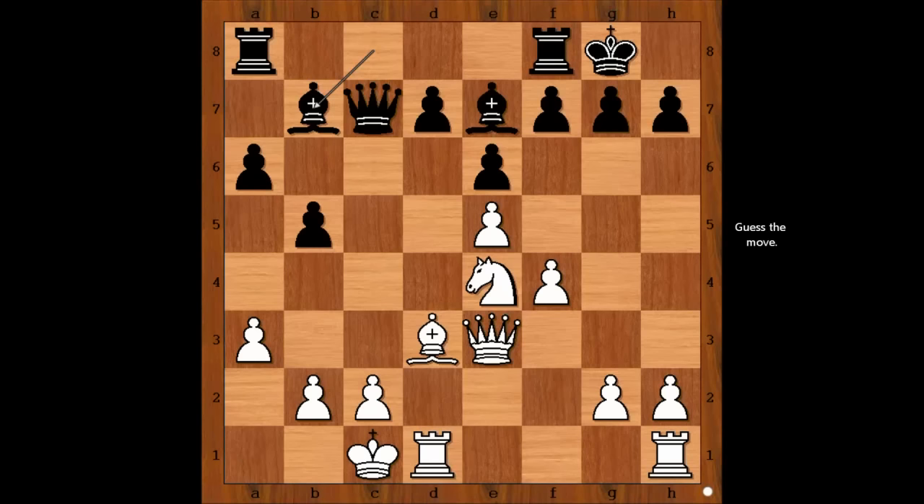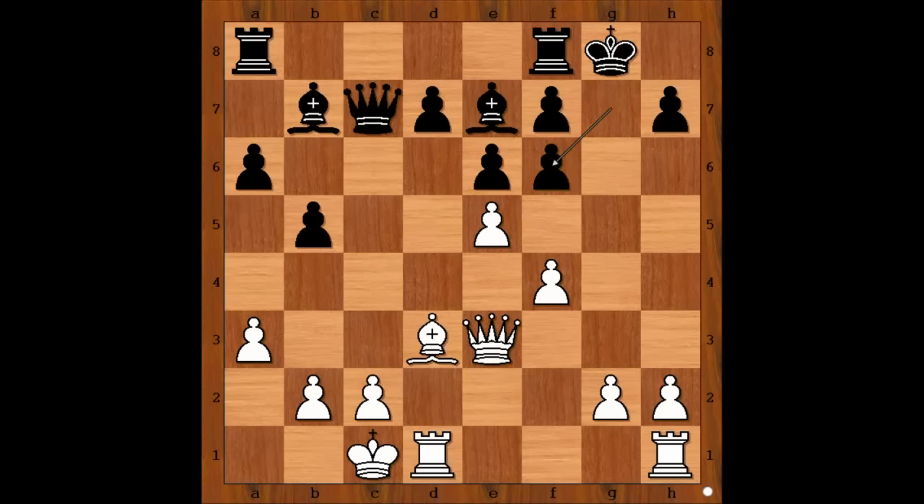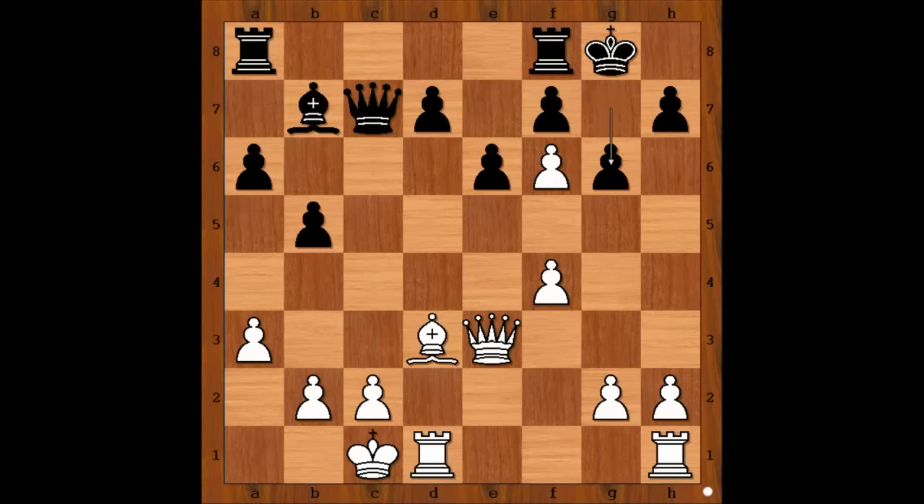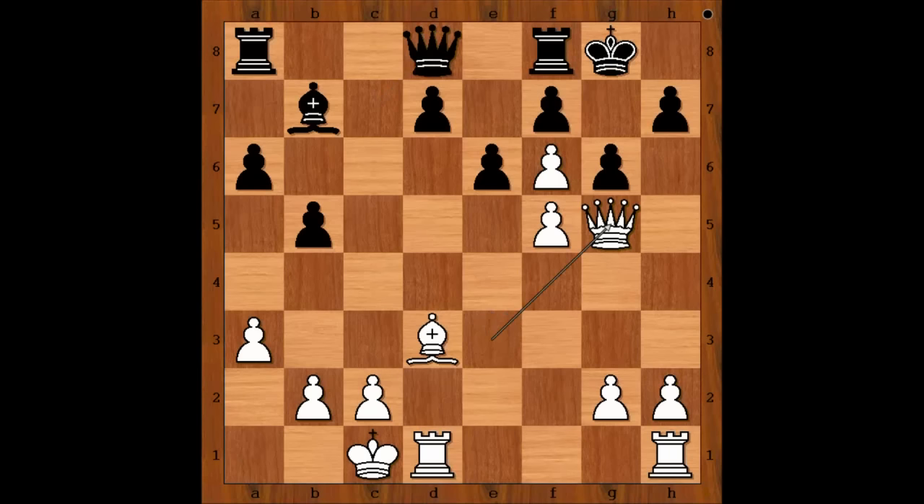Carlsen played knight to f6, check. Bishop takes knight. If queen takes on g6, then queen to g3 check, king to h8, queen to h4 threatening checkmate, f5, queen takes bishop on a7. So bishop takes on f6, pawn takes bishop, g6, f5 — clearing the path for the queen. The queen wants to come to h6, then queen to g7 checkmate. Queen to d8, queen to g5. If the queen goes to h6, the queen takes pawn on f6 — there is no checkmate. So Carlsen played queen to g5, rook to c8, f takes on g6, f takes on g6 — white to move.